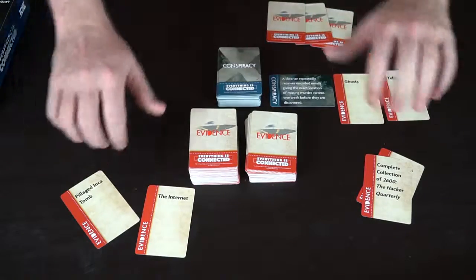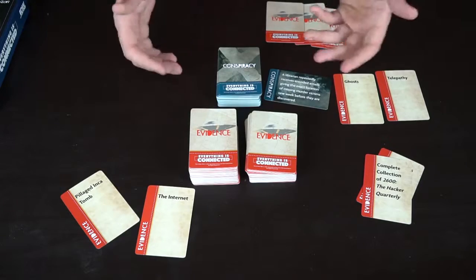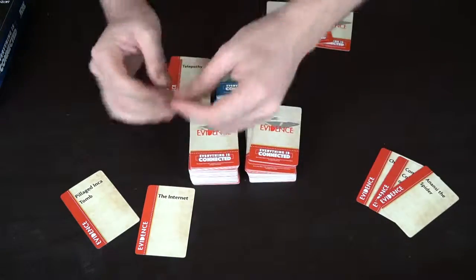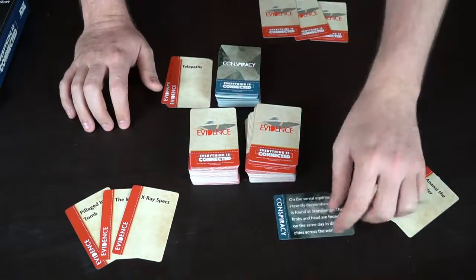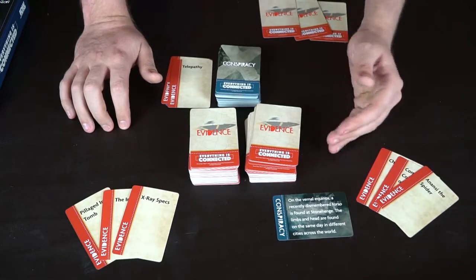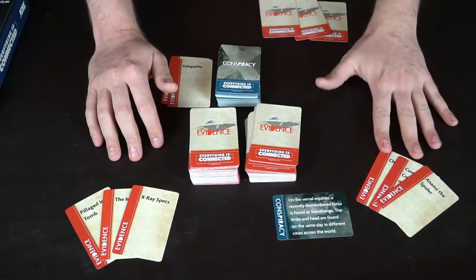After that happens, everybody discards all the cards that were not received as points. Then you can choose to discard a card from your hand and draw up to three cards, or simply keep what you have. Then you would take a new conspiracy theory — for example: 'On the vernal equinox, a recently dismembered torso is found at Stonehenge. The limbs and head are found on the same day in different cities across the world.' Explain it with your evidence cards. And that is the basic idea of The X-Files Conspiracy Theory — can you connect everything?